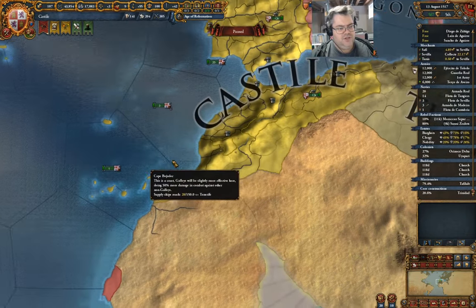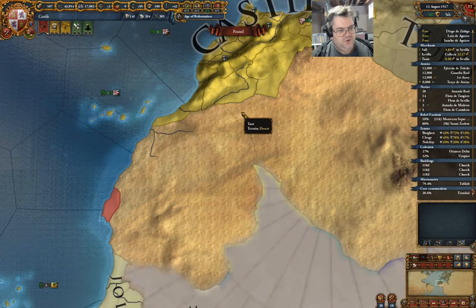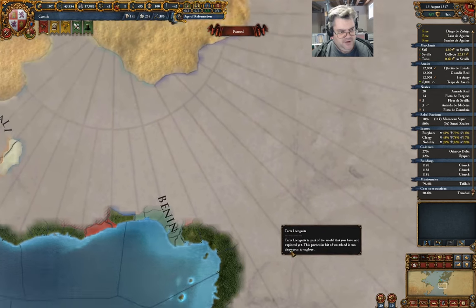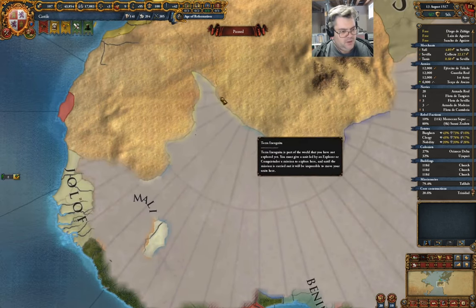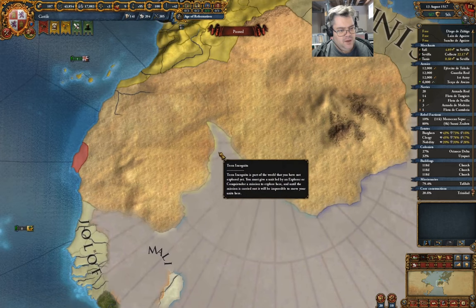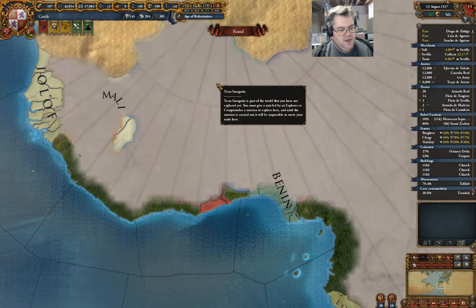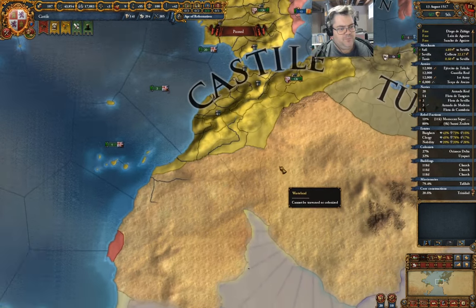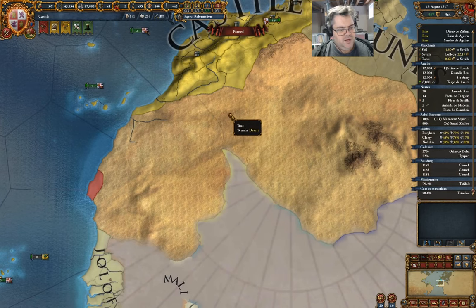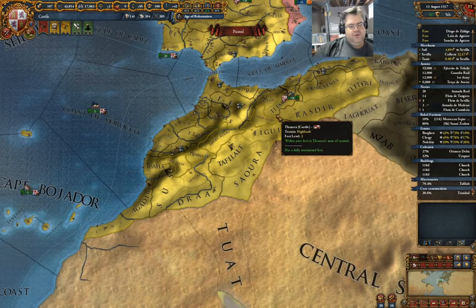I'm going to largely leave that area alone for the moment. Instead, what I'm going to do is focus on Sub-Saharan Africa down here. The idea is I want to come down into the interior here — this should be Timbuktu. I can come down overland through Tuat, and I think that's going to be a productive way to invade there.